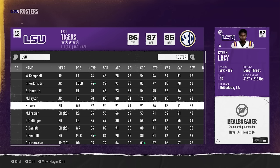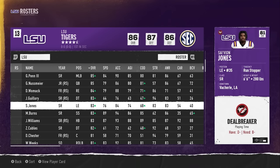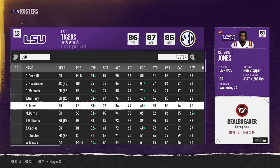Always check your deal breakers at the start of the season and make sure you're meeting them. If you have two QBs with a playing time deal breaker, you have to pick which one's starting and just deal with it. This isn't Madden — you can't lock up a 90 overall guy in a contract. Make sure you're looking through all deal breakers; seniors may not matter, but freshmen and sophomores you want to retain definitely do.